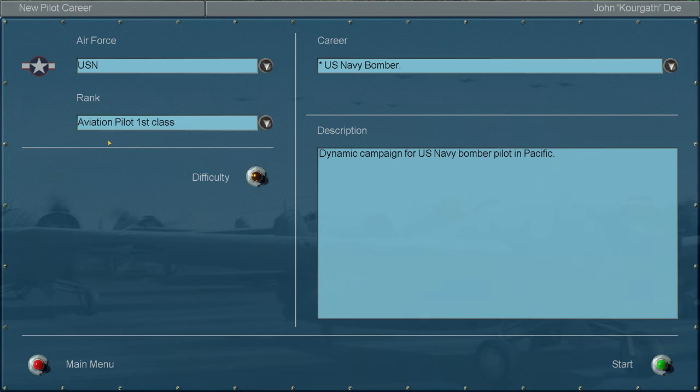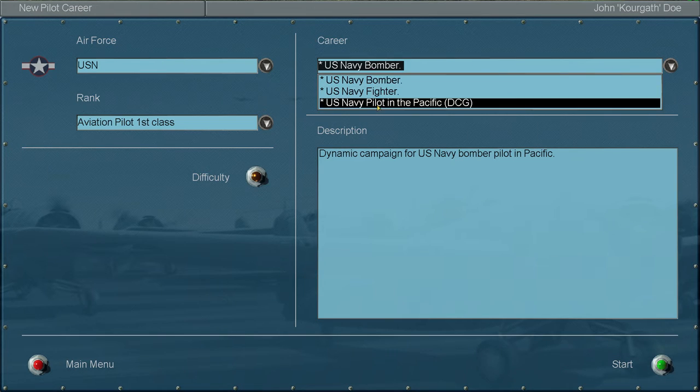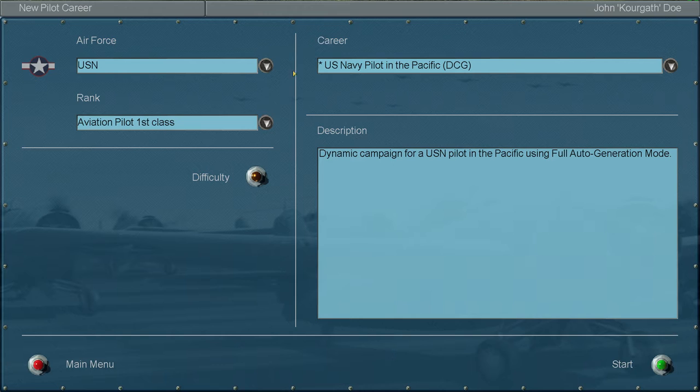I don't like playing as the US Navy because I hate attempting to land on a carrier. I usually end up leaving that to autopilot, just because that's how bad I am at carrier landings.